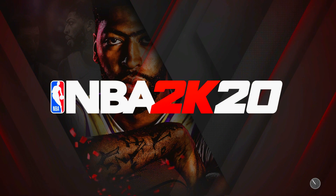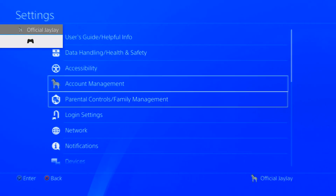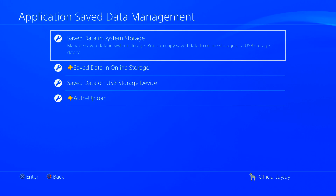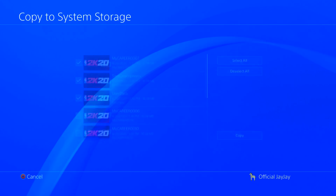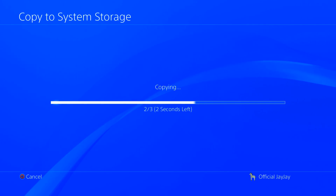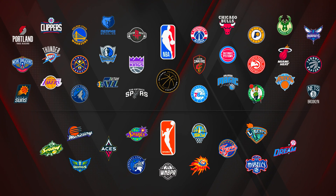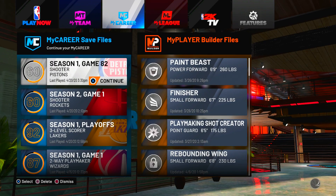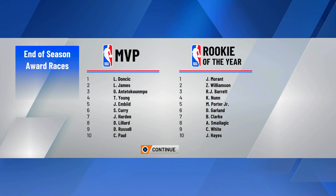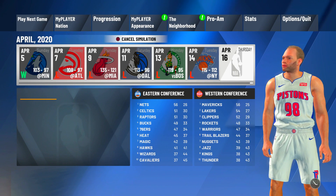Now back out of the menu. Once that game is over, go back to the MyPlayerNation screen and pick a new team. I'm picking the Clippers. Then go back into Settings, Application Save Data Management, and go into save data on USB Storage or online storage depending on where you saved. Copy the three files back onto your PS4 by applying all to all three files so it overwrites the system. Then hop directly back into NBA 2K20 and follow the same steps.